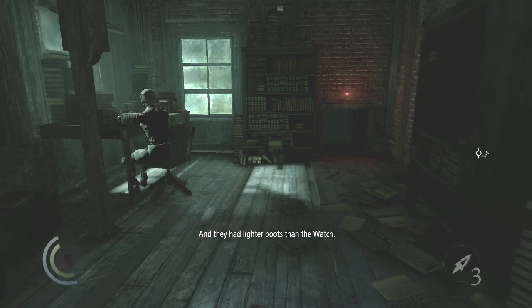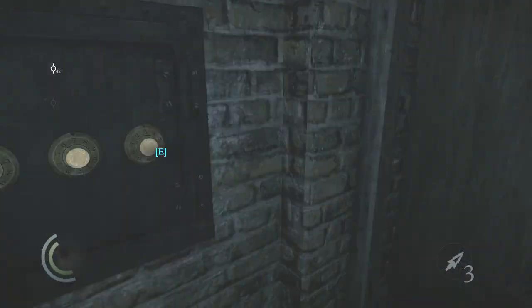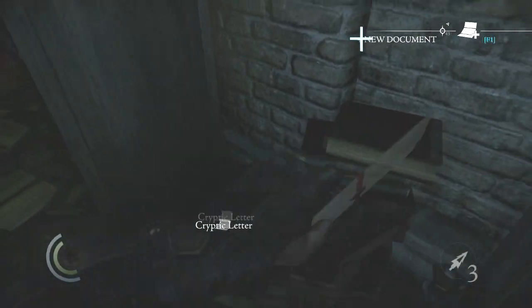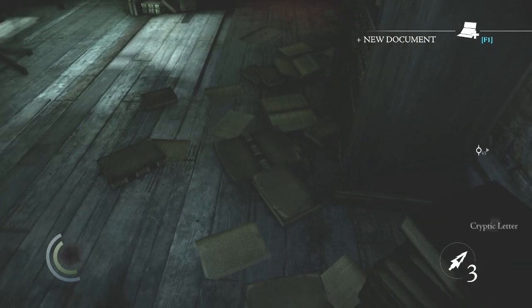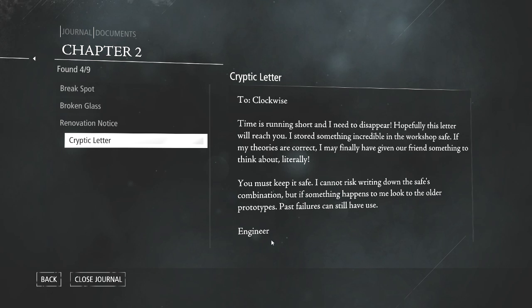They had lighter boots than the watch, and you have a safe which is locked of course. So you open this cryptic letter — it doesn't actually tell you the combination, but it does say: 'Sorry, I cannot risk writing down the safe combination, but if something happens to me, look to the older prototypes.'